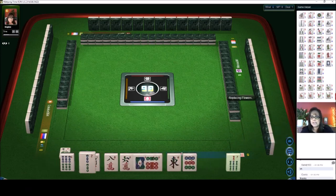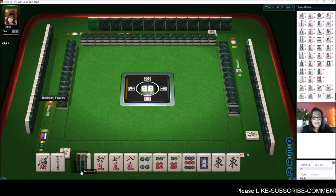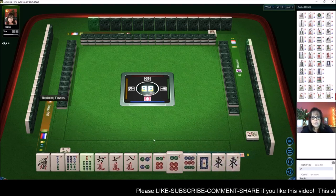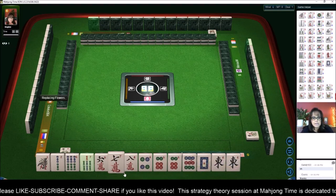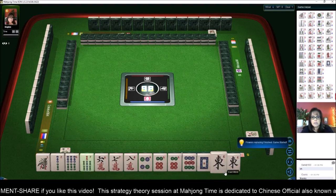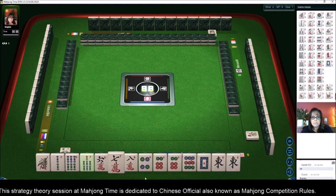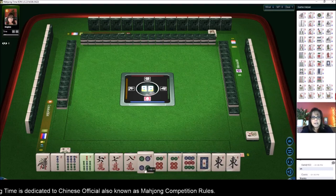For this strategy session we're going to be playing by Mahjong competition rules. You have to have eight points to qualify to win. We are the dealer east, so we go first. We have a pair of east, pair of six dots, and seven-eight and six-seven. I'm thinking prevalent wind, seat wind, and maybe mixed triple chow if we can get a seven or eight dot.